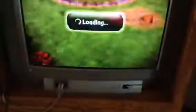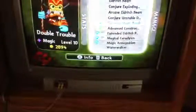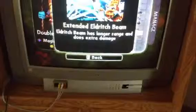Let's put DT on the portal. We have our Double Trouble to level 10 — we have most of our Skylanders to level 10. Now I don't focus too much on those little double guys; I focus more on the Eldritch Beam.